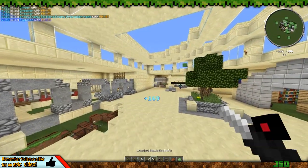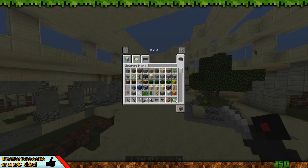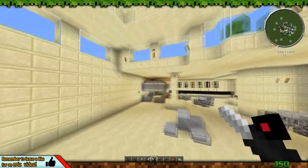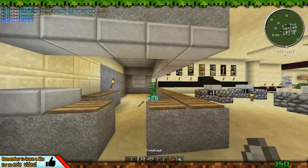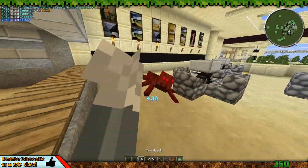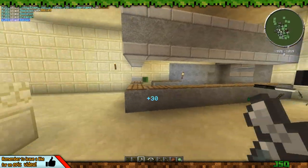The last mod I want to show you is the Throwing Knives mod. You've got three different knives: the tomahawk, ballistic knife, and throwing knives — the other items are just crafting components. If you throw them it's basically a one-hit kill. The tomahawks are the most powerful and can also be used as a melee weapon.